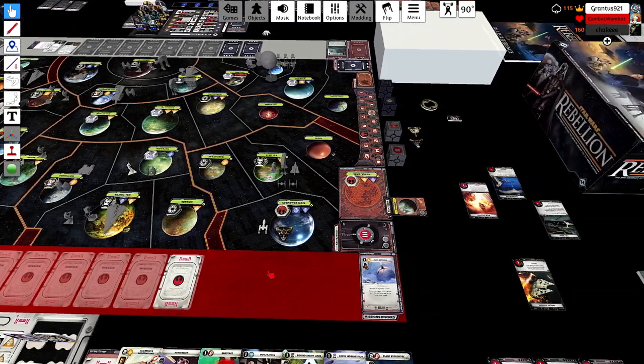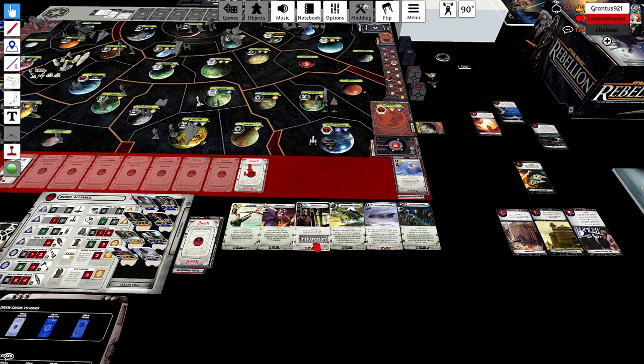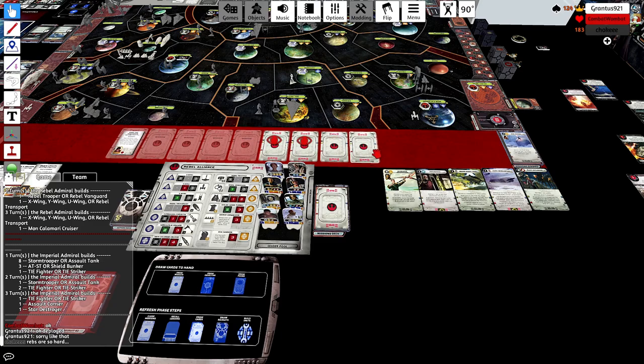You can see he relocated a Star Destroyer from Felucia to Cato, so now he's got three Star Destroyers within one move of Sullust. I have no Lando. What missions do you think you're running here?